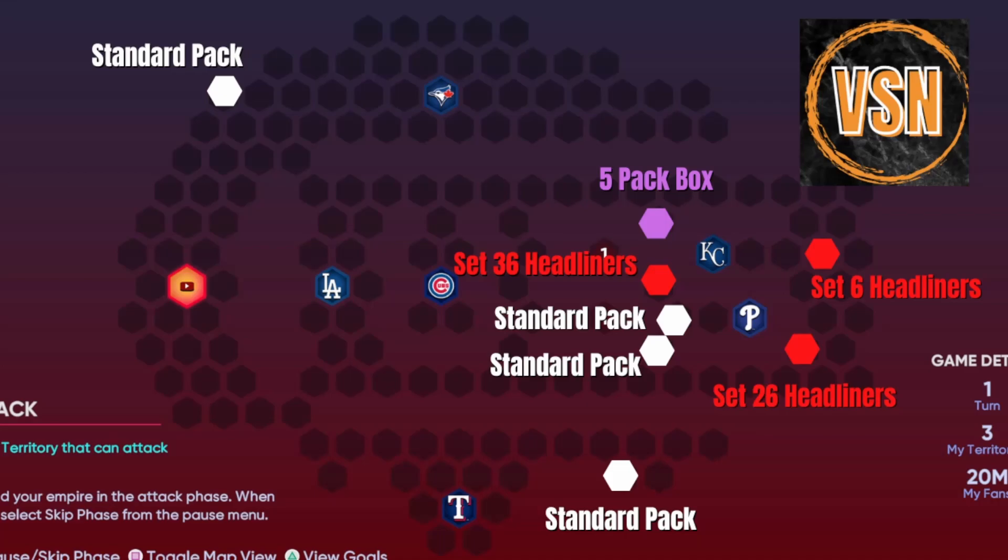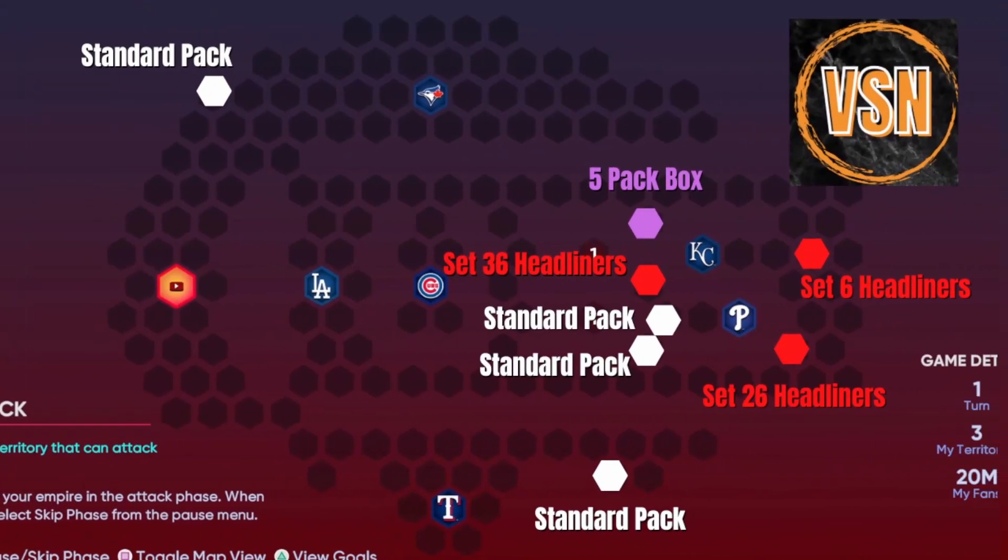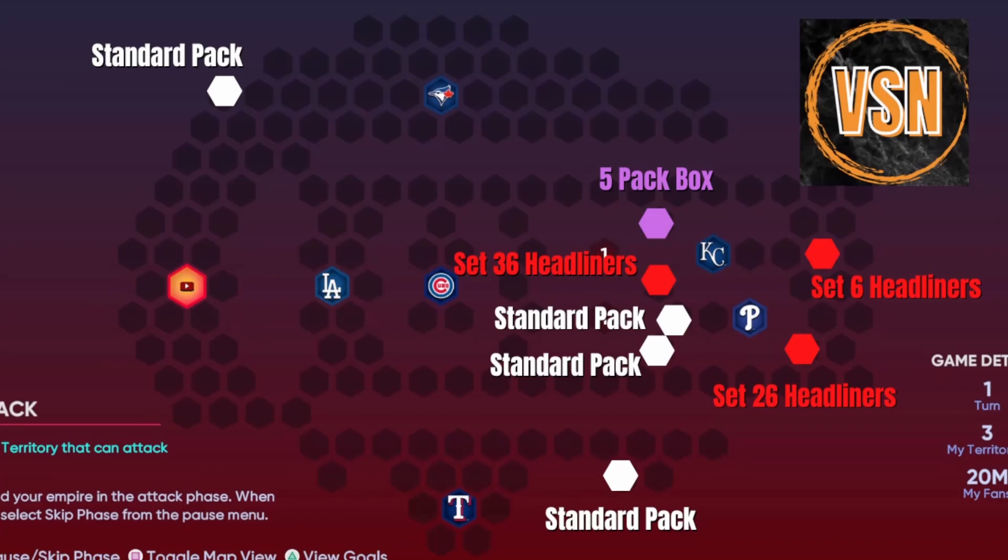There's also a five pack box on the map, but pretty much just a bunch of standard packs, three different sets of headliners ending in six for some reason, and then also the five pack box again. Really weird looking conquest map, but we will have another one coming. So you guys take a screenshot if you haven't already — three, two, one.